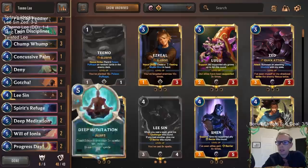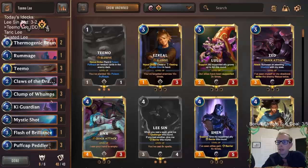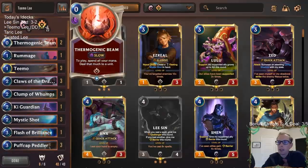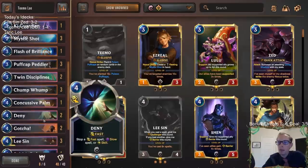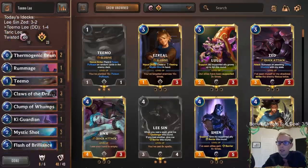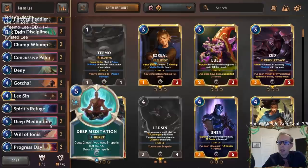There's nothing about the list that I didn't like except maybe the Thermogenic Beam — that was really rough that one game. Not only is it slow speed, but spending all your mana means you need to save mana. You've got to be able to bank your spell mana, stay nimble, keep spells around. I think I would move away from Thermogenic Beam and maybe just play another Concussive Palm and another Will of Ionia.